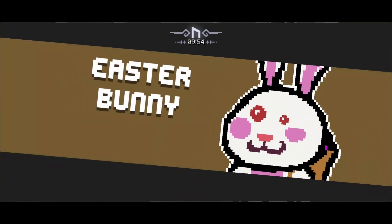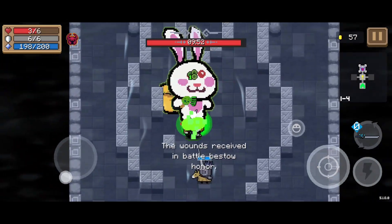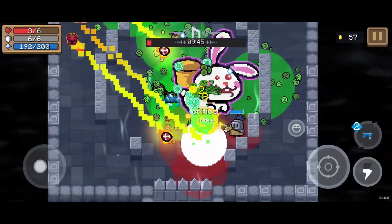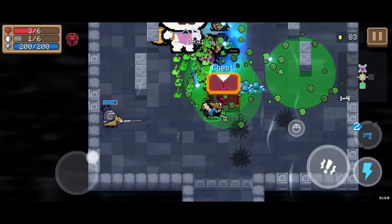Next boss was the Easter Bunny. He's kind of annoying, kind of not — it really depends on what he fires first. He has both freezing and fire capabilities, as well as summoning abilities. However, the summoning is not too bad because of my AoE attacks, which means anything he summons just kind of dies, and it was very quick.